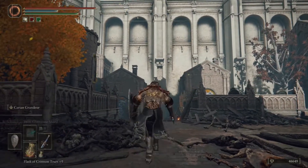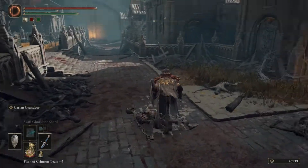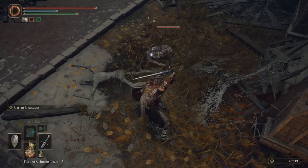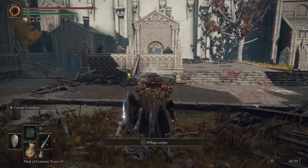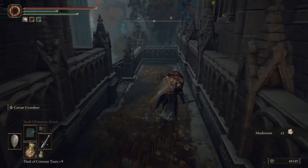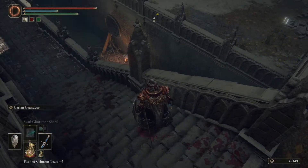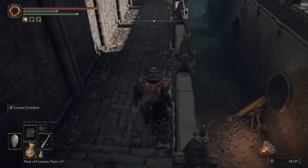Even with two-handed it's still three hits, so we'll just go one-handed. We went down there before. The problem with these guys is they just kind of come out of the ground. Even with the charge attack it's still three hits. We did get mushroom though. Shield up, even though the shield doesn't protect against that hug attack that they do.